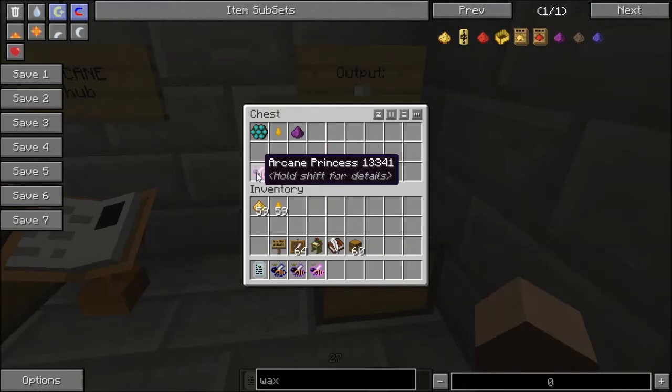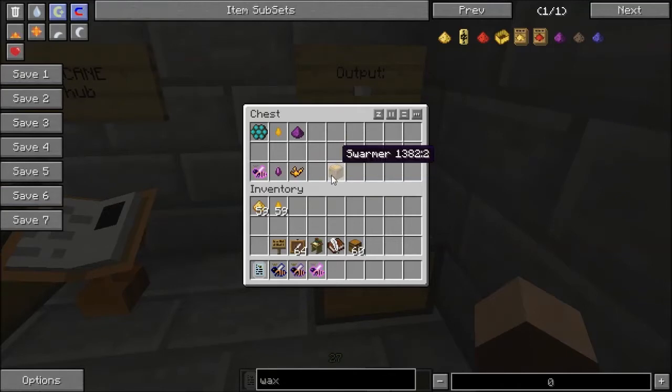Also, specifically the Arcane Bee will give you this stuff called Enchanting Drop. The Enchanting Drop is used for making Aromatic Lumps. If you've got an alviary and you have made a swarmer block to put in it, it will normally require royal jelly to run. However, you can put Aromatic Lumps in it and it will operate better. I think I included that in my alviary video; if not, I'll make sure to put that in the description as some additional information.